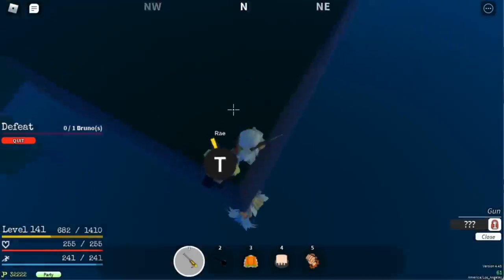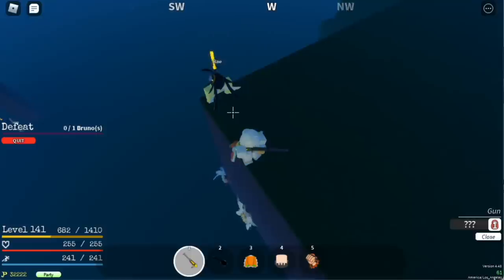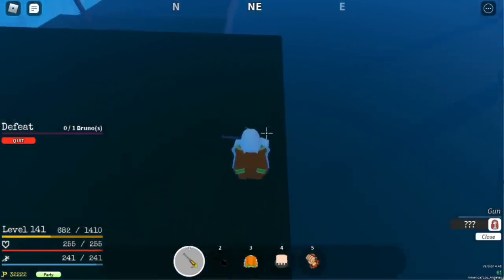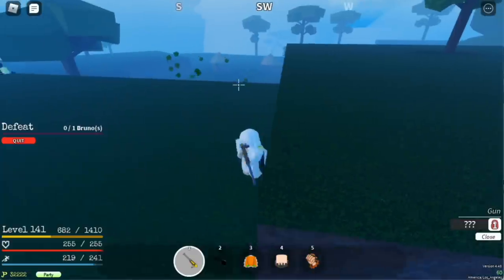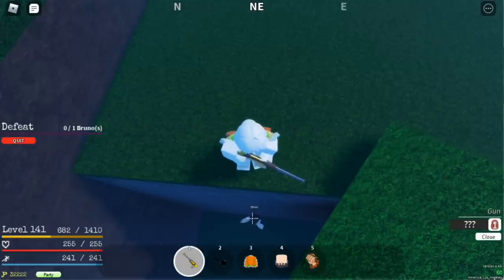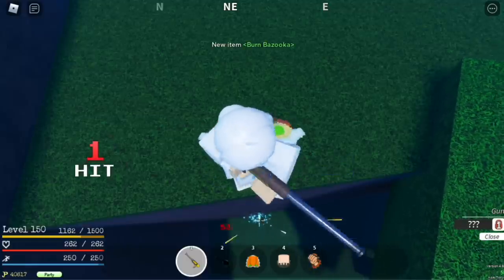After level 140, start defeating Bruno — you really need to get his cannon. First, lure the Sky Guardians here but do not defeat them, because your rifle is single target and hitting them will slow down your Bruno grinding. Put them here, then hit Bruno, hide on the tree — he'll hit the tree and come toward you. Defeat him easily; he won't hit you with his cannon since he's not in range.